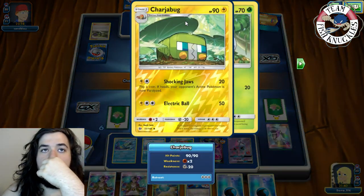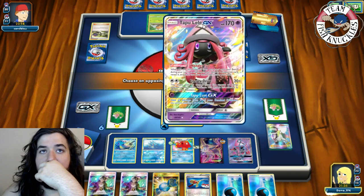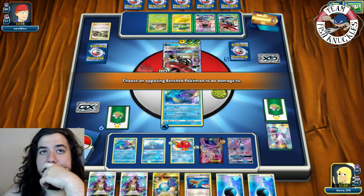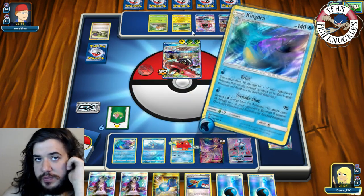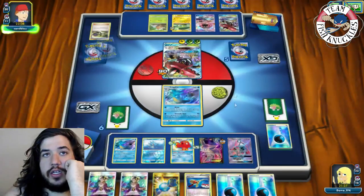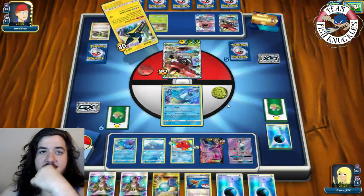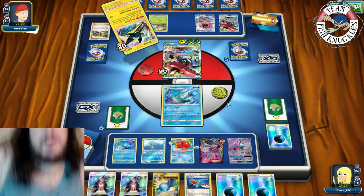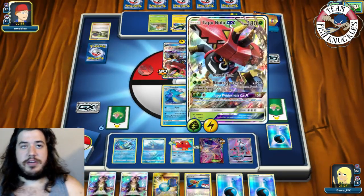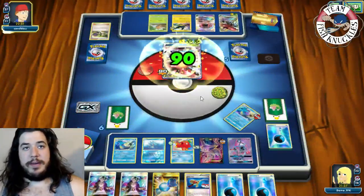Tornado Shot for 90 — we put the 30 damage on Chargebug. Vikabolt comes down and uses Strong Charge getting two energies into play. It becomes a battle of who can streamline their Pokémon faster. Opponent uses Tapu Wilderness to heal 90 damage — I forgot about that! Healing the 90 damage is rough.